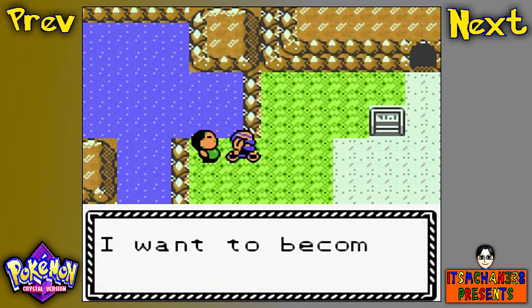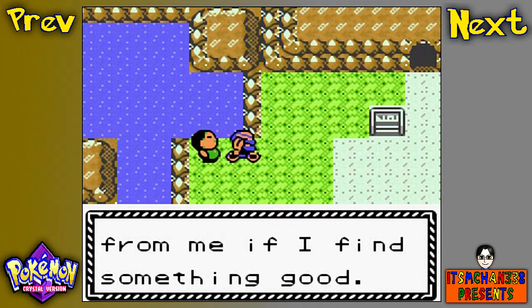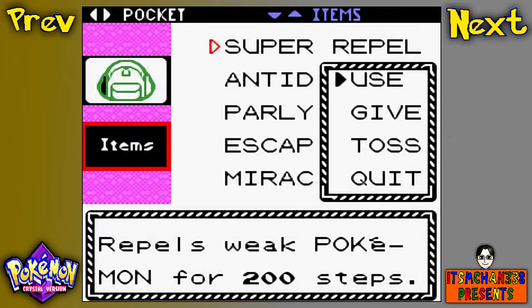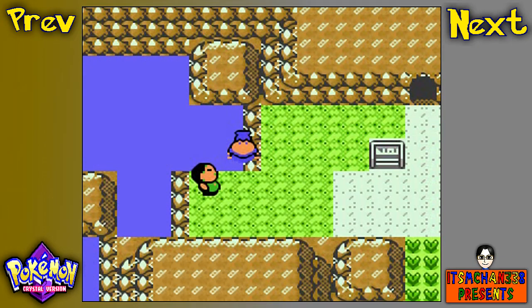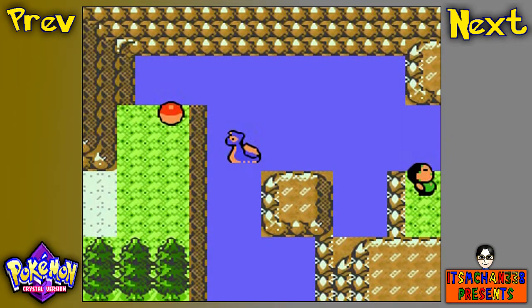This is one of those trainers that you want to fight, because if you register his number he'll give you a Water Stone. So you can evolve Poliwag and Eevee to Vaporeon — so that's really cool. I registered a trainer that gives you a Leaf Stone, a Fire Stone, a Thunder Stone, and a trainer that gives you a Water Stone. That is all four of those trainers that can give you Evolutionary Stones.